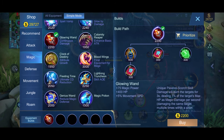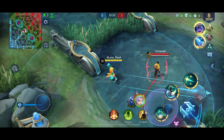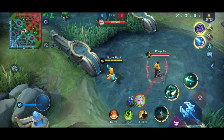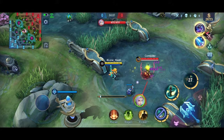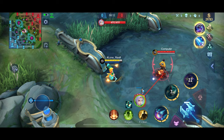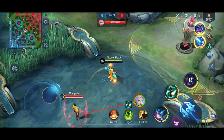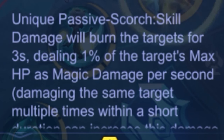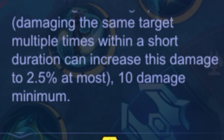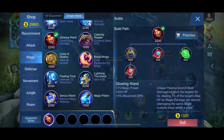Next up is Glowing Wand, which is useful for Chang'e. Glowing Wand will scorch enemies. This works on skills that deal magic damage. Basic attack on Chang'e does not trigger it, but skills do because they deal magic damage. Its passive is Scorch: skill damage burns the target for 3 seconds, dealing 1% of the target's max HP as magic damage per second. Hitting the same target increases damage to 2.5%. Stats: 75 magic power, 400 HP, and plus 5 movement speed.